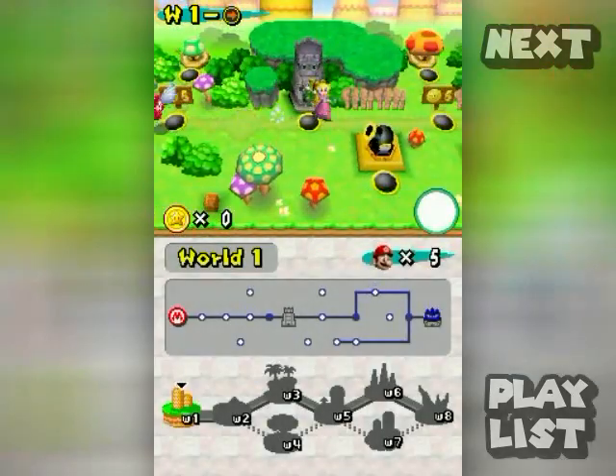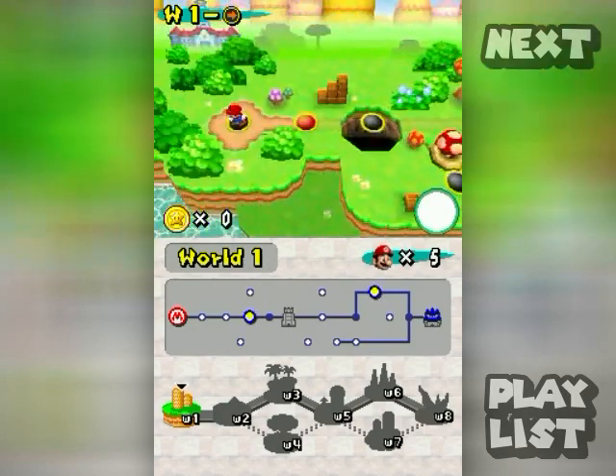As evidenced by something bad that happened off-screen, he took a hit and shrunk back down to regular Mario, which means he'll die in one hit if you take a hit in the first stage. That's pretty much the story in a nutshell.